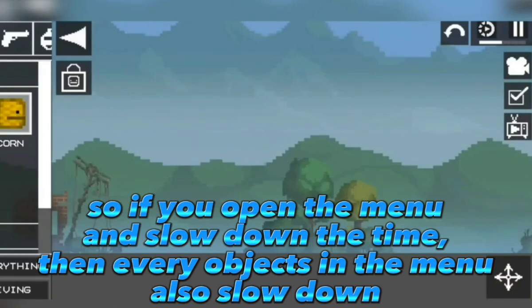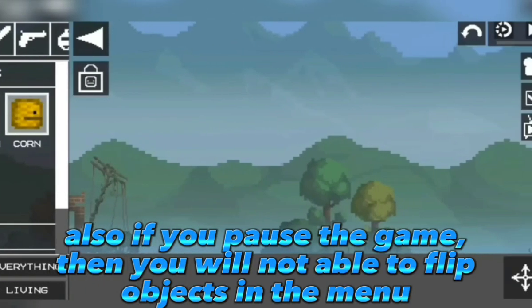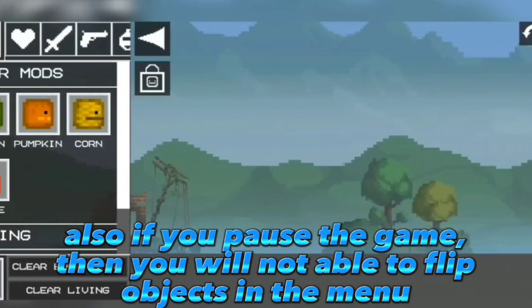If you open the menu and slow down the time, then every object in the menu also slows down. Also, if you pause the game, you will not be able to flip objects in the menu.